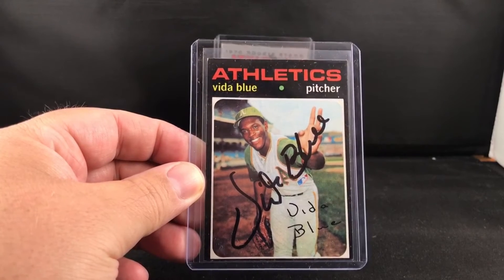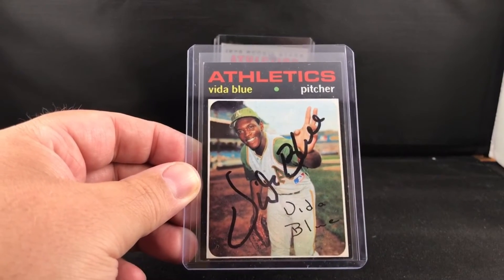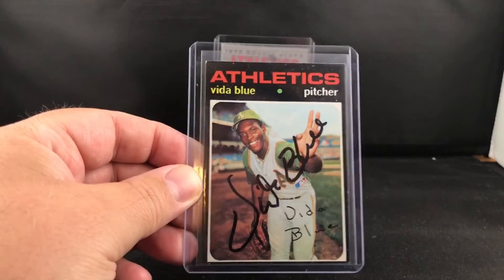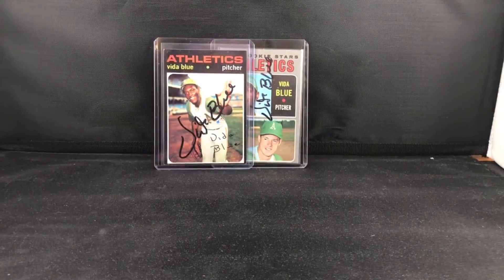This one's probably gonna run you 25–30 bucks even in this condition. To get it signed though, and the black ink is pretty cool — I didn't send any kind of Sharpie or anything with him, but I got the '71 signed. This one will go to PSA to get slabbed, maybe the rookie down the line. Super stoked to grab those two. It was about 45 days or so to get those back.